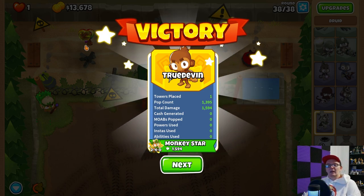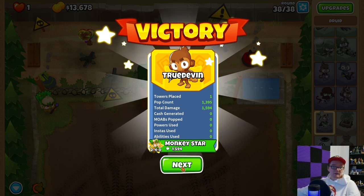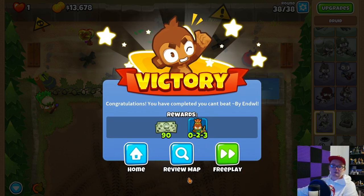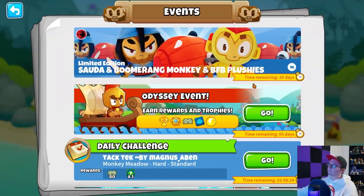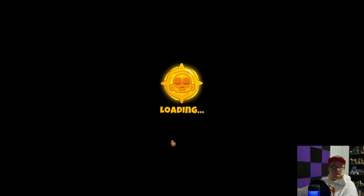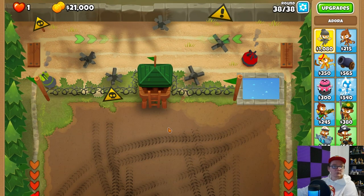As Dead Boy Gamer is saying, Advanced Challenge. Blank is saying that they use Ace, so we'll try with Ace — we'll try this Advanced Challenge again. Rewards: 90 Monkey Money and a 0-2-3 Beast Handler. Which Ace did you use? Elite says they used the Glue Gunner — a 4-2-0 Glue. Dead Boy Gamer also said they used Glue as well. Dead Boy Gamer also said they used a 2-5-0 Sub, but that's not even available.